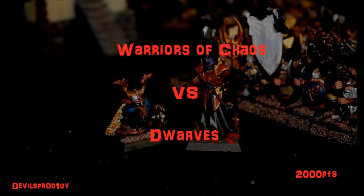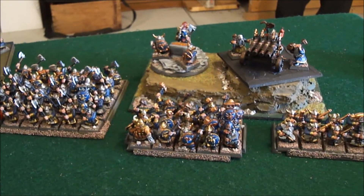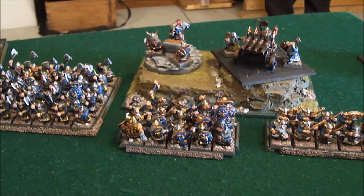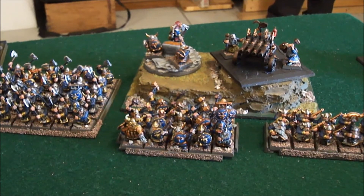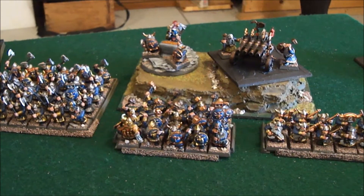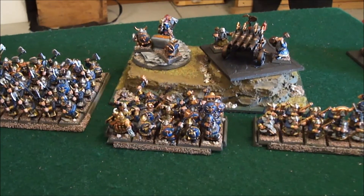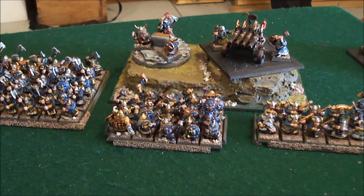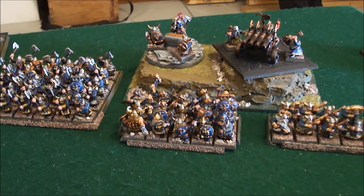I'll quickly go into the armies. Snap's Dwarf army first. He's got a Rune Lord with Rune of Balance, Spellbreaking, and a Shield on the Anvil of Doom. His Thane is the BSB with a Shield and Runes of Grummel, Cleaving, Challenge, and Fire. He's got two lots of 30 Warriors — one with Shields, the other Longbeards with great weapons. The Warriors with Shields are in reserves. He also has 12 Thunderers with Shields, 14 Hammerers with the Thane, a Cannon in reserves, a Grudge Thrower in reserves, and an Organ Gun.